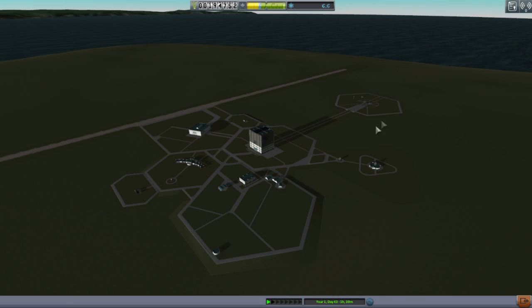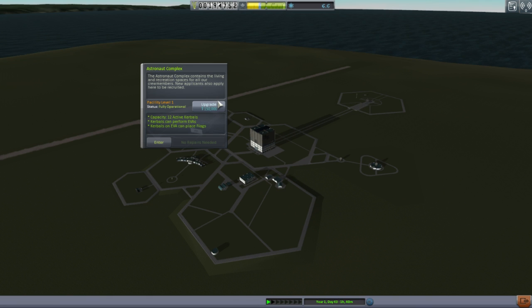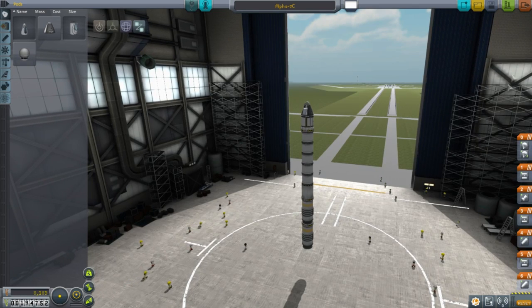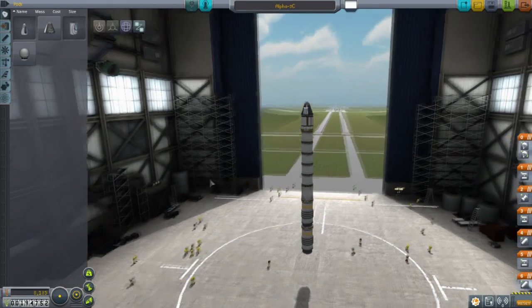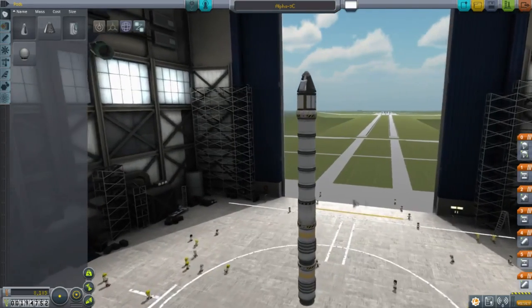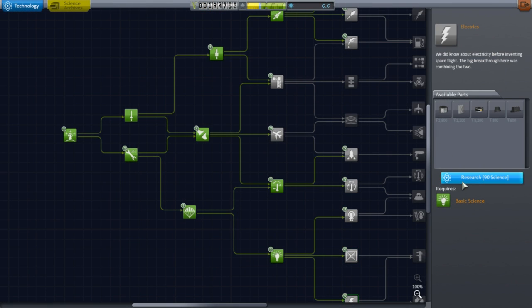The problem is we've done most of the obvious things — mystery goo, materials bay, temperature scan. We'll have to do one of those zero-value ones. Thinking about EVAs: if we paid $150,000, we could do an EVA, but that's pushing it. What I really want is the Probodobodyne Octo — that's the piece I want right now, because then I can land on the moon. As long as I have that, I have confidence I can get it to the moon. But we're not there yet.